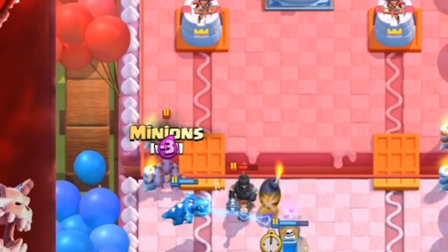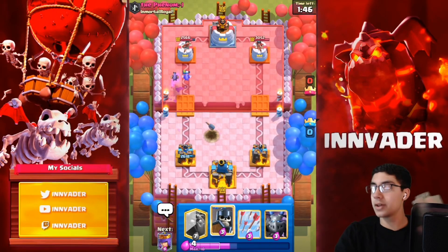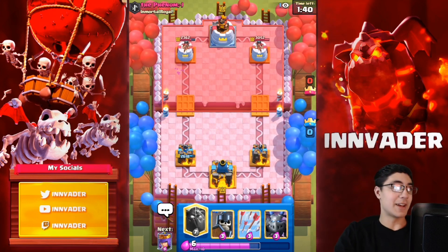This deck is a message to the haters. Because they've all been saying 'oh, e-dragon is never going to work in Lava Hound.' But yes it is, it will work, I promise. By hook or by crook I will find a deck that runs e-dragon in Lava Hound and works.